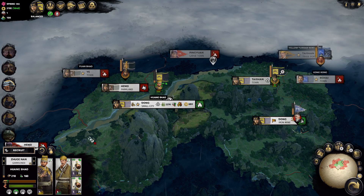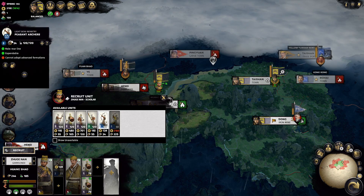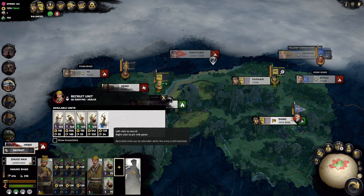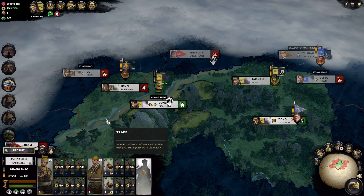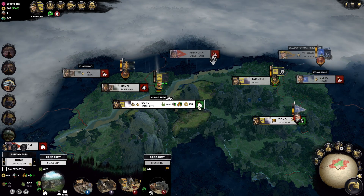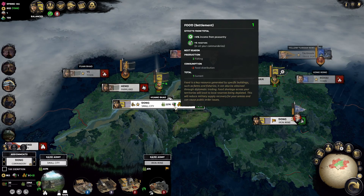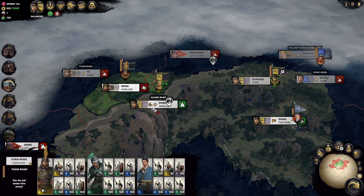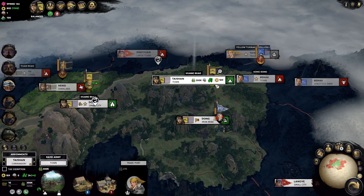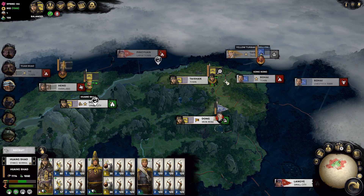We're going to recruit cheap archers because our faction bonus gives us an archer discount — only 34 upkeep per unit, very efficient on defense. There's a frontline from the city garrison and we have walls, so I doubt Yuan Shao's army can take us even though it's not a bad army. I think our decision should just be to attack Tao Tian first, then go back on defense.